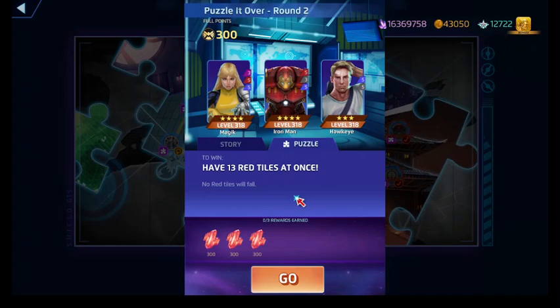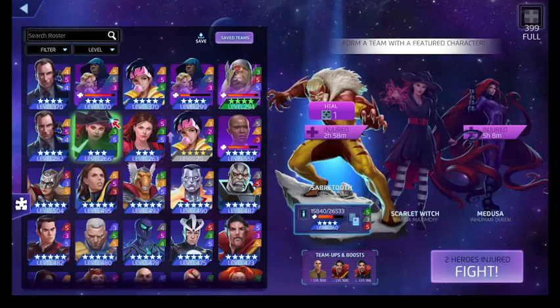Alright. 13 red tiles at once. Iron Man Hulkbuster is going to generate red tiles on the board with his blue ability. Magic can create red tiles with her purple ability, which creates a one-turn repeater tile for nine red. Hulkbuster's blue ability is also nine, but we also have to contend with Hawkeye, who was probably going to be firing off his arrows because those are five AP apiece.